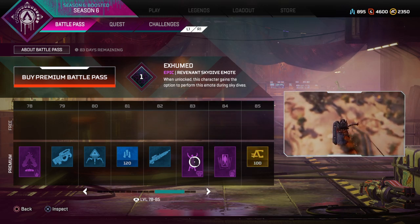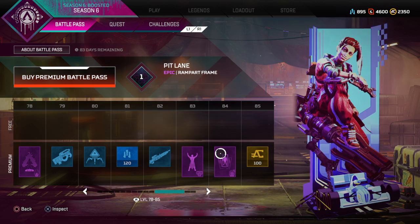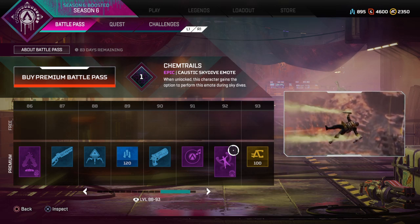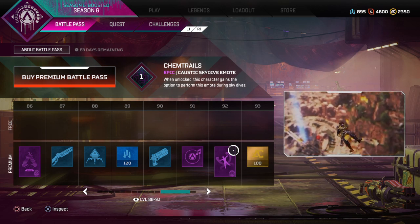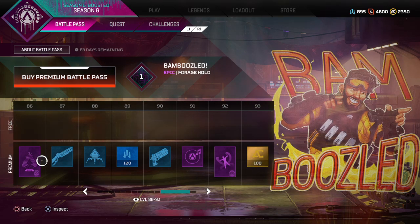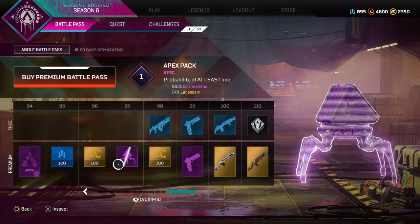A Revenant skydive emote — he just turns into a death box, which is pretty cool. There's a banner frame and we're at tier 93. This one from season five or four where Caustic just pulls out a gas trap. There's a Rampart music pack, a Mirage spray, and finally at tier 100 we've got a Loba spray.